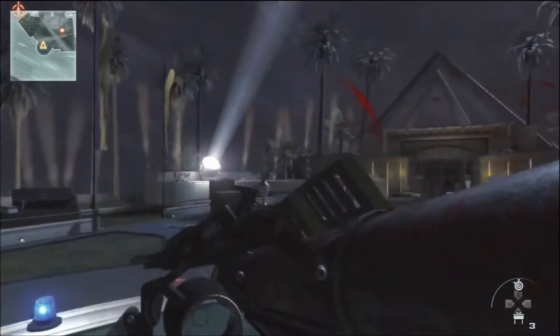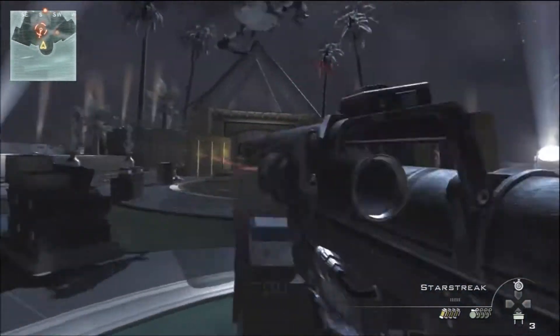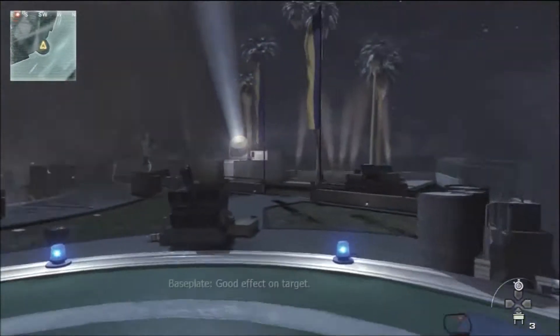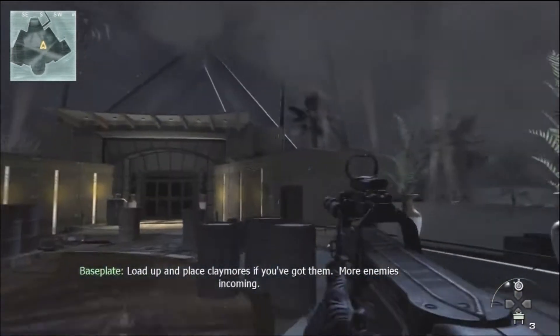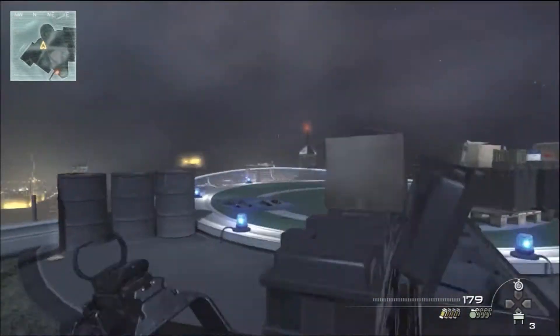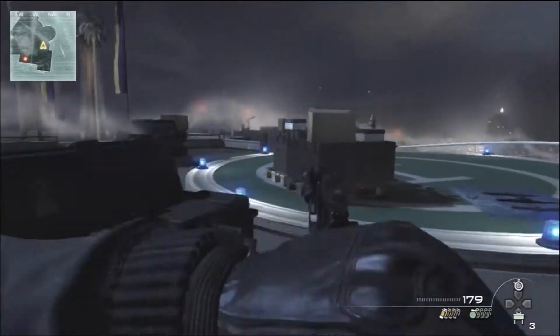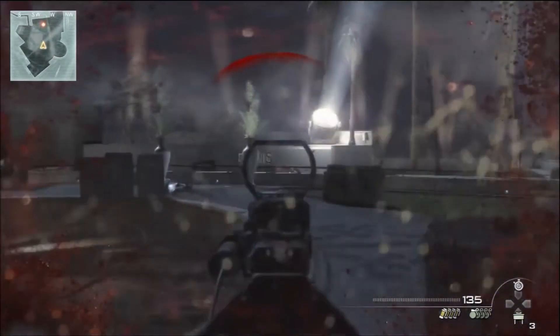The hardest bit of this mission is when you jump with the parachute, because quite a lot of helicopters come and attack dogs come as well. The attack dogs run at you and knock you to the floor, which is really annoying when you're trying to guide a missile onto an enemy helicopter. But overall it starts getting difficult once you're on the ground.